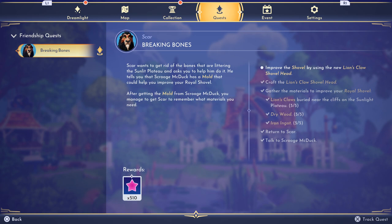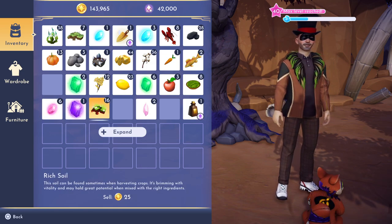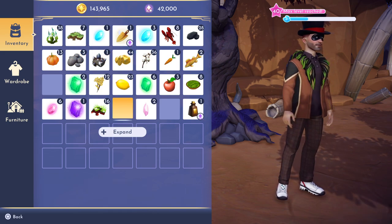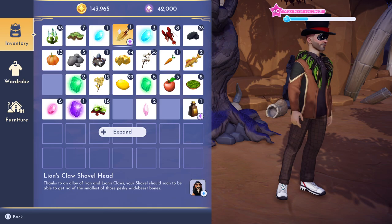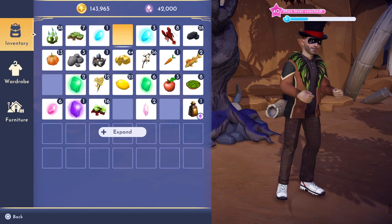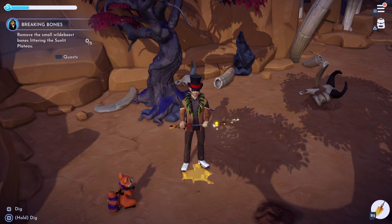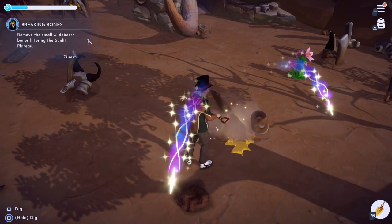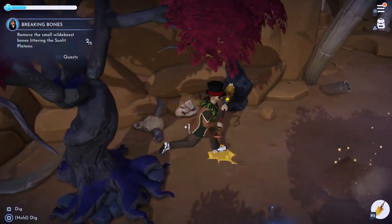Improve the shovel by using the new Lion's Claw shovel head — oh, I have to take inventory. I crafted it, now where did I put it? There it is. Now remove the small wildebeest bones littering the plateau — like these. Yes! Alright, that's pretty simple.